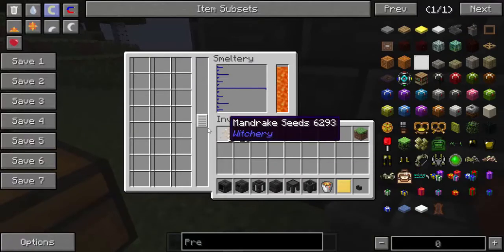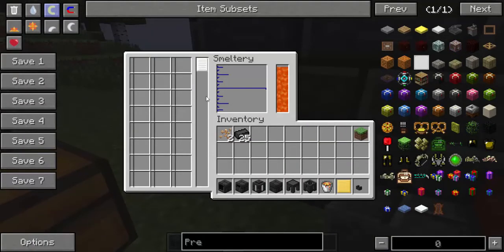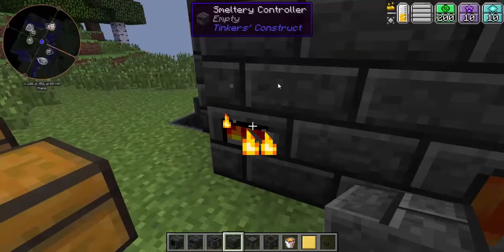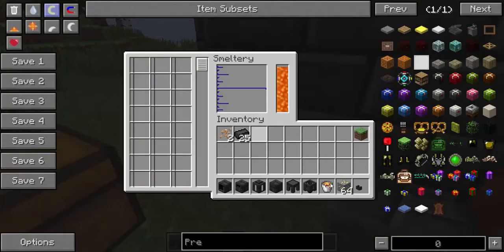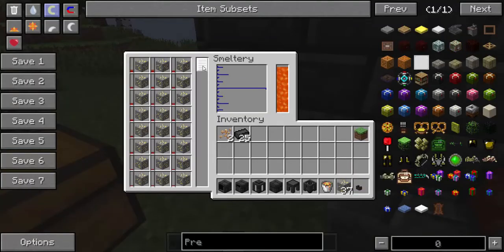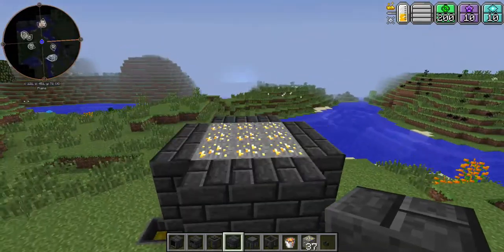You can also bring the upgrade layer back down. If I grab a stack of gold, I can fit almost half a stack in there, so that would all smelt and go in.